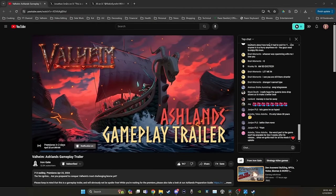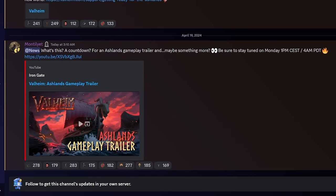First things first: Iron Gate made an announcement this morning and set a premiere up on YouTube for the Ashlands gameplay trailer. It will be debuting on Monday morning — 6 a.m. Central Time, 1 p.m. CST, 4 a.m. PDT.